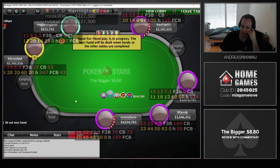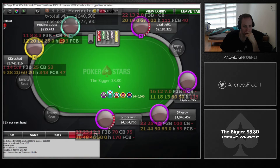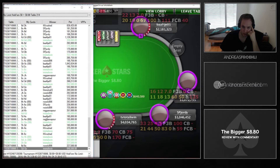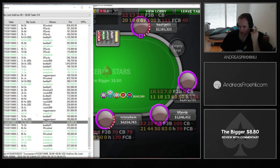Still three out of ten as you can see on the bottom left. We're hand-for-hand, which is great because we already have the biggest stack at this table with four million chips. We can't put a lot of pressure on the other players though, because they're all trying to make the final table bubble while there are still short stacks around.